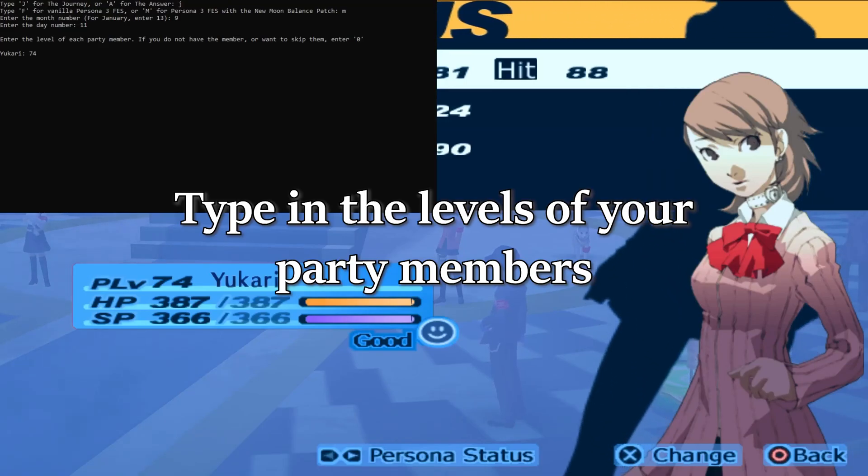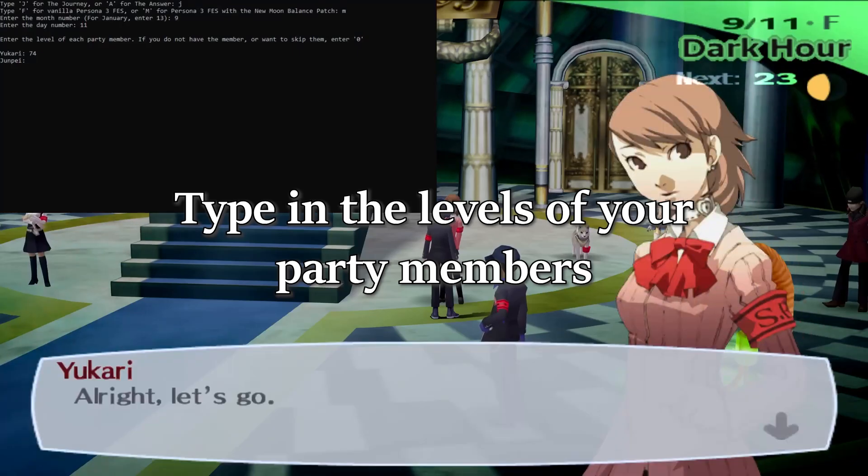Finally, it will ask you for all the levels of your party members in order — pretty simple. When you're done, it will give you a cheat code.